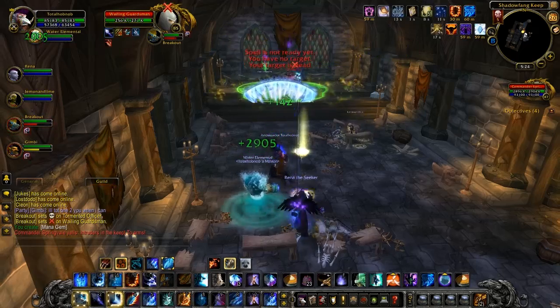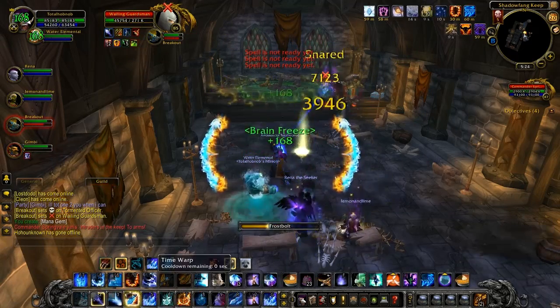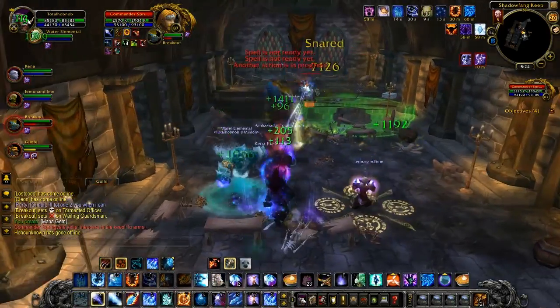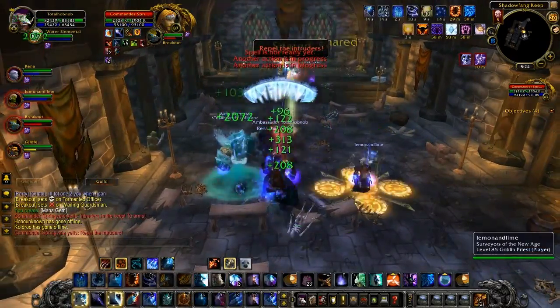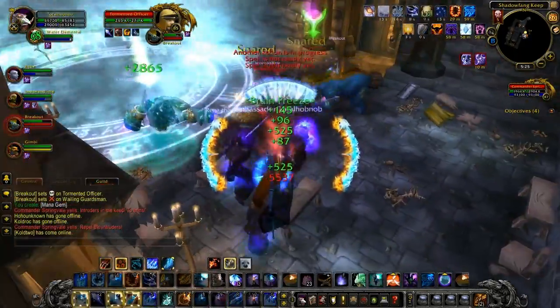When you engage the boss, you should take the adds down as quickly as possible. They both appear to have the Unholy Empowerment ability — we thought it was just the officer that did it, but the Tormented Guardsman can do it as well, so focus them both down. As we discovered later on, they can be shackled, so I would strongly recommend that you do so.